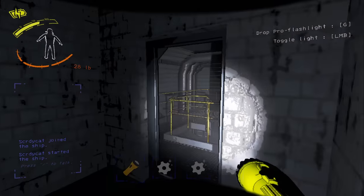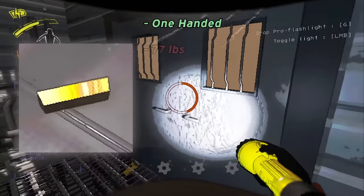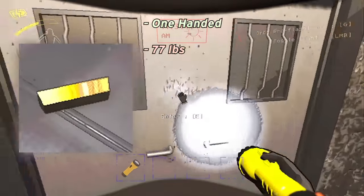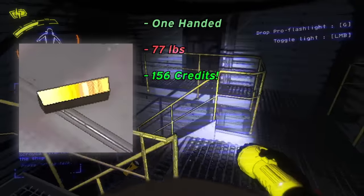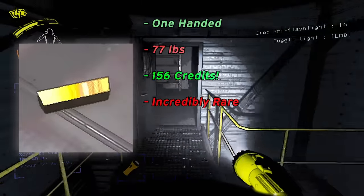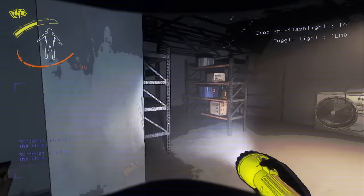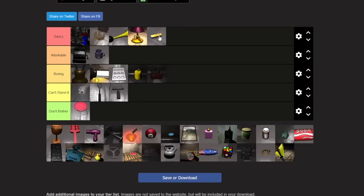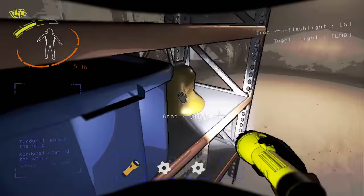Gold bars — they don't exist. I'm just kidding, they're in the game. They're a one-handed item, weighing 77 pounds, which is kind of insane, and are worth more than any other item in the game — 156 credits, holy shit. They're essentially double the rarity of cash registers, and have the highest spawn chance on March, Rend, Dine, and Titan, but they're incredibly hard to find anyways. These are an easy S tier if you find them, because they may be heavy, but they're one-handed, so you can climb ladders and switch between items in your inventory while holding it.